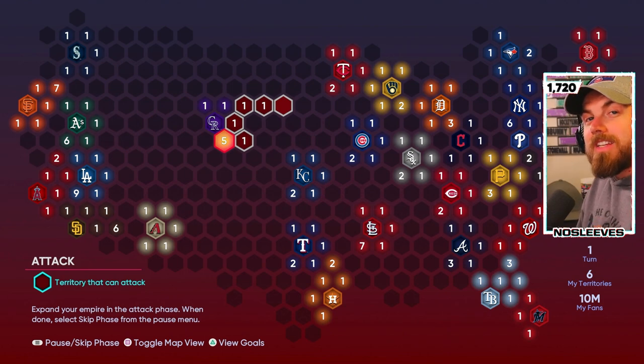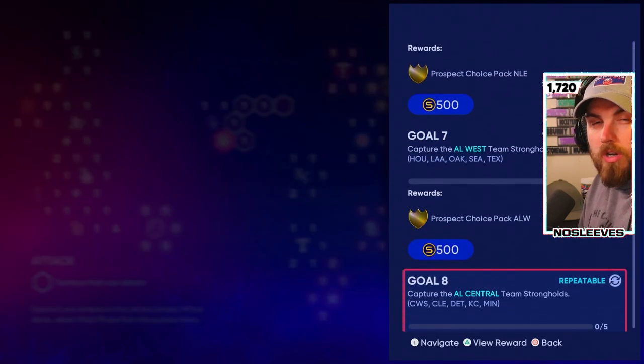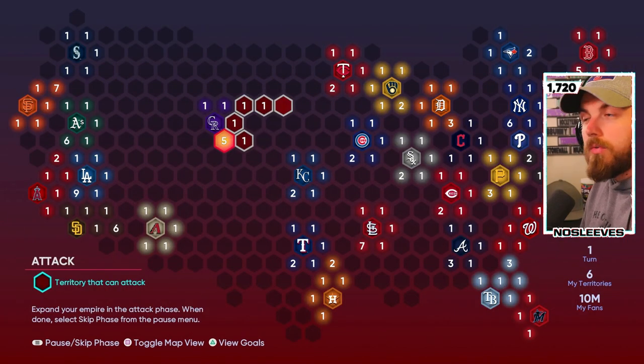I do need to mention, this takes like 10 to 15 hours. There's really no other fast way around that, because you do have to play a lot of games no matter what. Just taking a look at the goals - I've already completed it - but really the only thing that you need to worry about this year in the Nations of Baseball Conquest is just taking over the entire map. So how do you do that the fastest and most effective way possible?